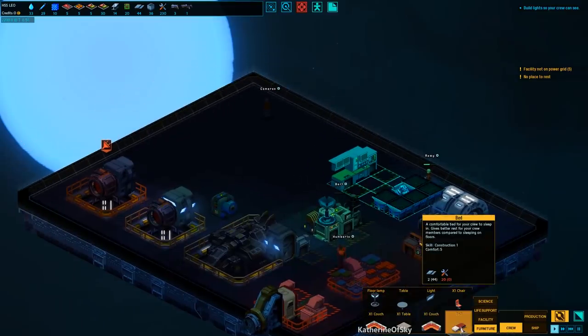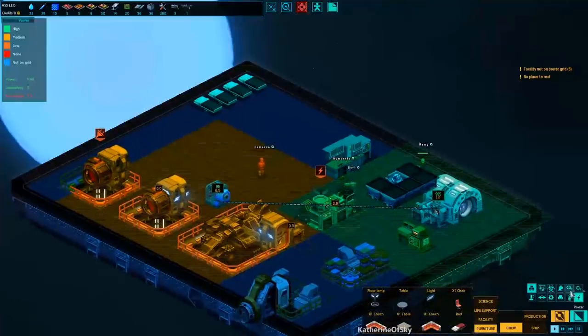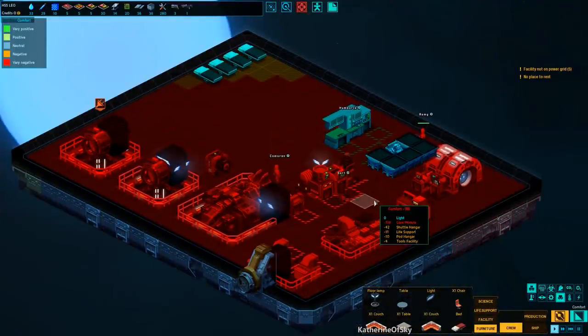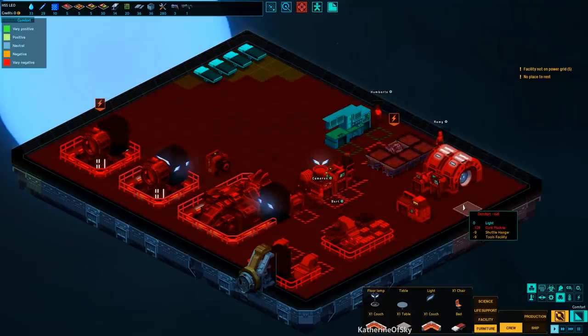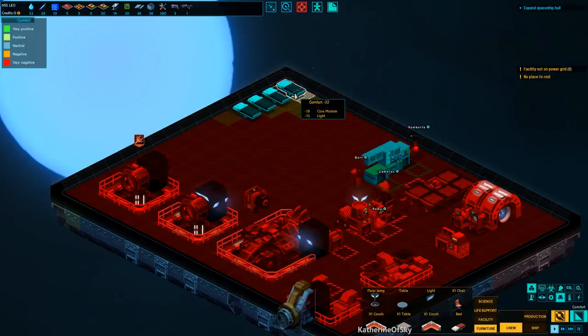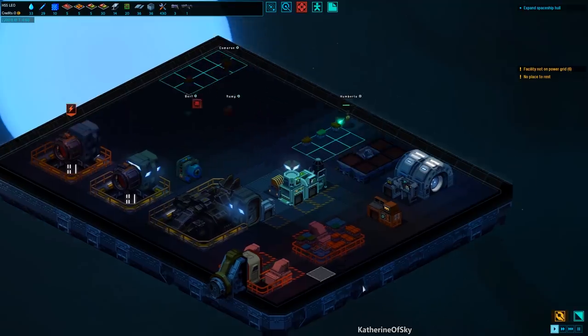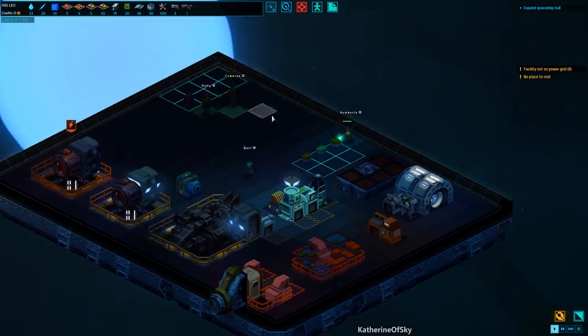They all want to sit down, so we need to make some beds for them. We have four crew members, so as long as we build four beds that should be okay. The reason I'm building them in this corner is because of the comfort level — over the red areas we can see that the core module makes things very bad. But over here it gets less and less, so this corner is actually the best for comfort, even though it is not ideal. We're going to need to build another room for people to be more comfortable.